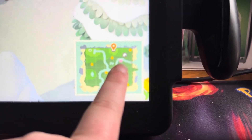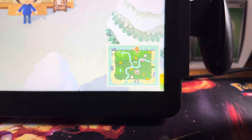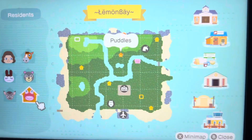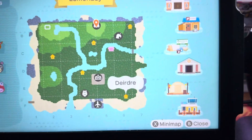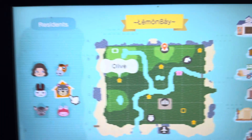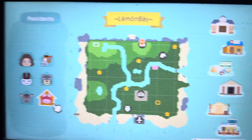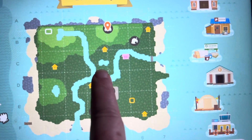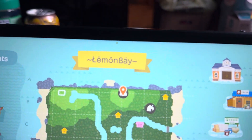And then I've got my house up here. Raymond will be right here. I'll show you where everybody is at. We've got Genji up at the top, Deidre down at the bottom — she'll be over there by Raymond. And then up at the top we've got Elmer. Olive is over here on this side. And Puddles — I thought it was so perfect, I did not plan that — because there's a little pond right in front of her house. So perfect! Welcome to Lemon Bay.